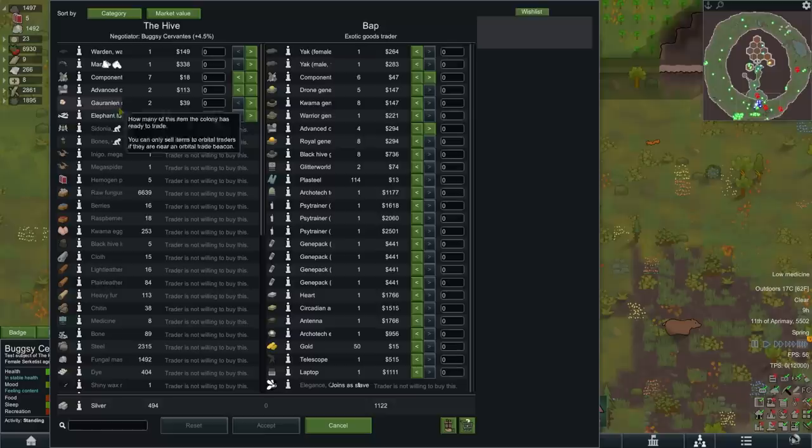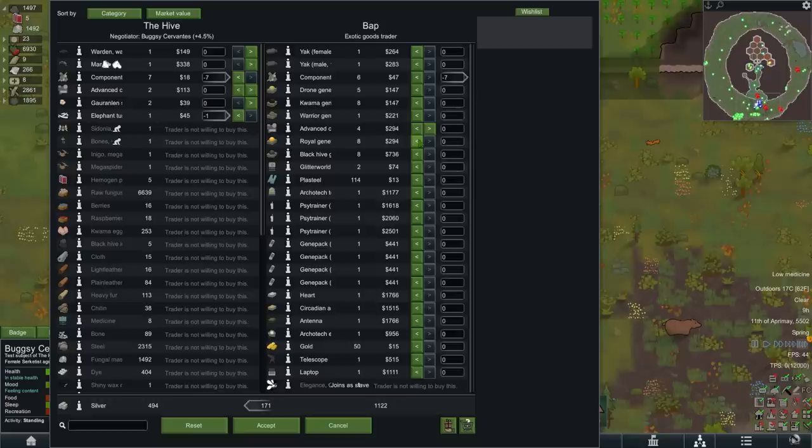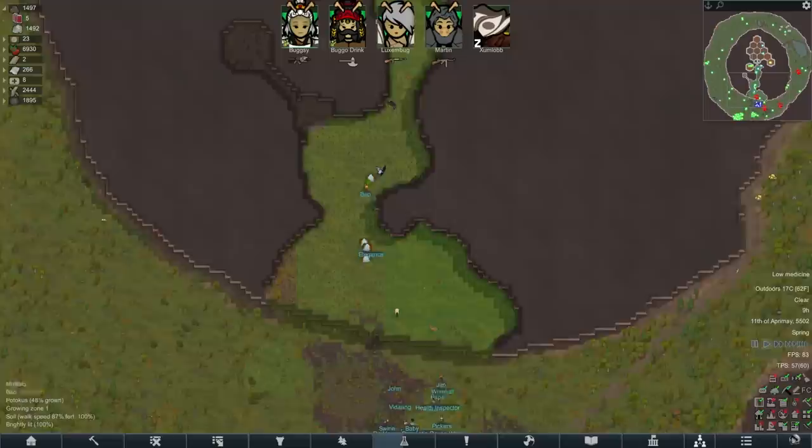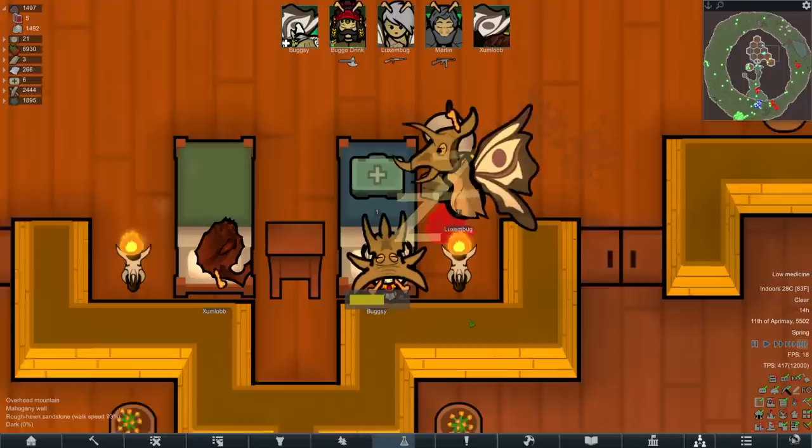I can't really sell you much unfortunately — I've got an elephant tusk and a few components that really we're not going to use for a while. There's some black hive material there too, and there's also some royal genetic material. We'll give it to Bugsy — I've got to give it to Bugsy, right? We can just about afford two of them. Is this a bad idea? Babs is going to deliver it now. It's a horrible idea, but it makes Bugsy that little bit more unique. We got that 12 medicine from that radius day so we can actually do it.